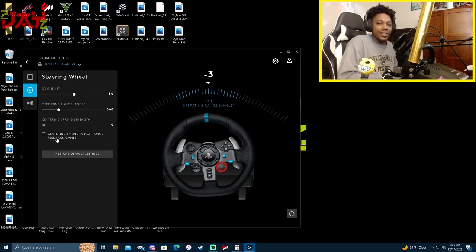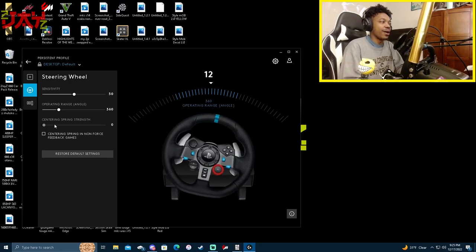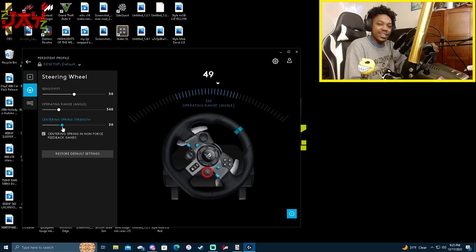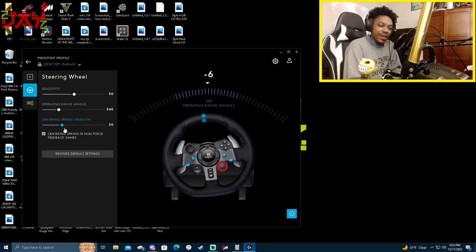Now if you're in the lobby with your homies and y'all are all using the steering wheel, then it's a fair race — turn it up to 900 and drive like you normally would. But if you want to be competitive against controller players, you gotta do 360 to 180. The centering spring does kind of help in Need for Speed because it helps the wheel come back to the middle. Normally I have it set to zero for sim racing, but for Need for Speed I'll bring it up slightly — around like 30 — because it just helps you bring it back a little bit without too much of a tug.